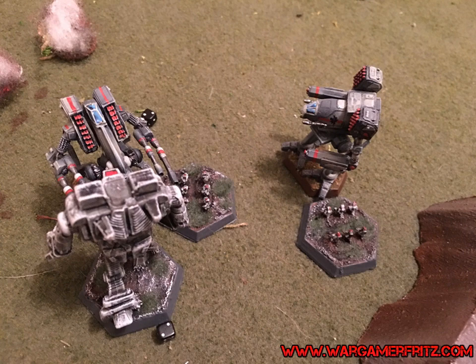Once you make it to the physical phase, you declare the attacks you want to make. For punching and kicking, to execute a punch you must not have fired any weapons in that hand. Likewise with kicking — something like the Crusader has missiles in the legs, so if you fired those, you can't kick.